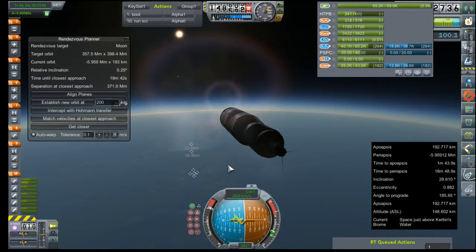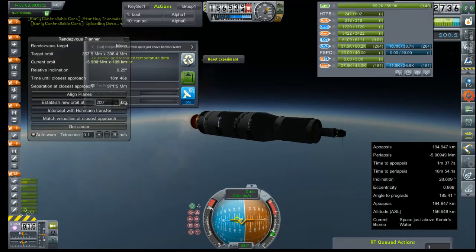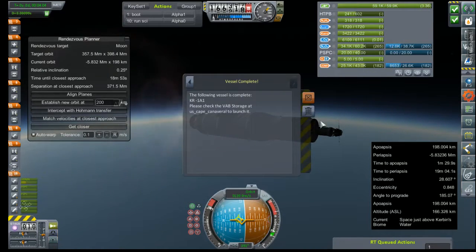We have a contract to collect science and data from around Kerbal, so we're going to go ahead and do that now — it gives us a good chance to do an instrument check. Atmosphere is good, telemetry is good, temperature is good, Geiger counter, gravity scan, micro-meteorite detector — all of our experiments have worked. And it looks like we just got paid for the contract. Contract complete — three grand. Awesome.